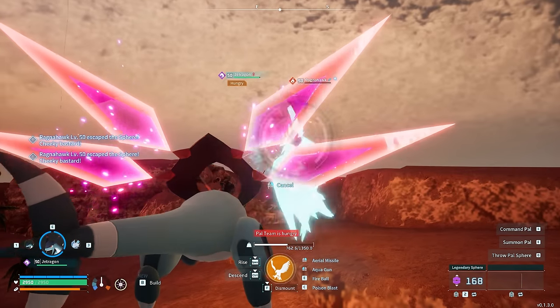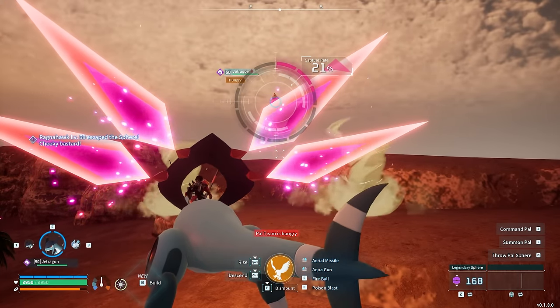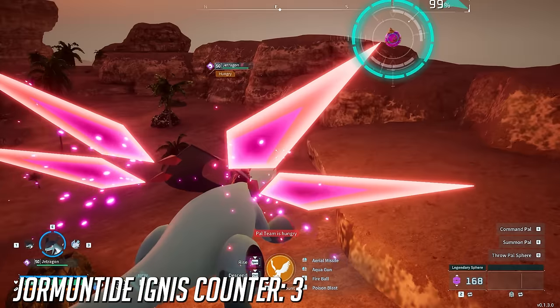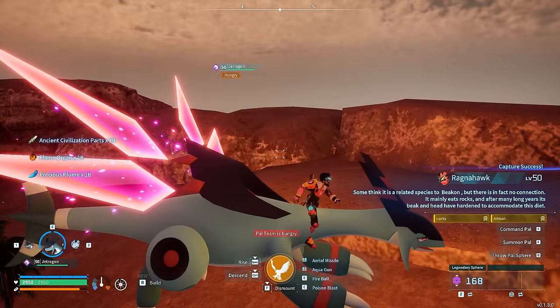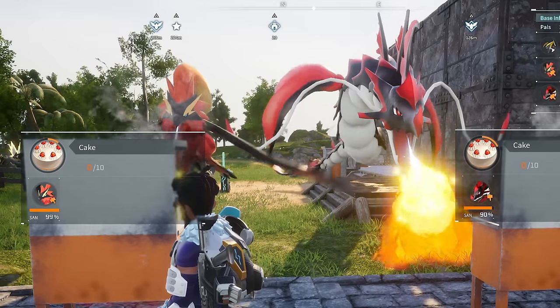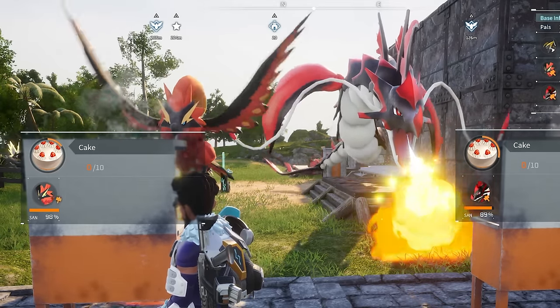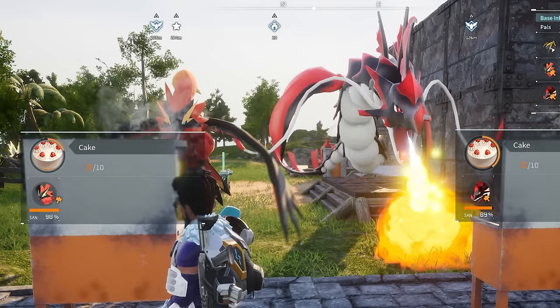The good thing with Ragnahawk is you can almost control the passive skills he's got because there are a lot of combinations to actually get a Ragnahawk from breeding, whereas Jormantide Ignace you can only get from breeding Jormantide Ignace. But he's not as quick at cooking as Jormantide Ignace, aka Gordon Ramsay. So let's put Ragnahawk and Jormantide Ignace to the test. These two have absolutely no passive skills to boost their work speed, and you can see how fast the Jormantide is compared to the Ragnahawk — there's an obvious clear winner here.